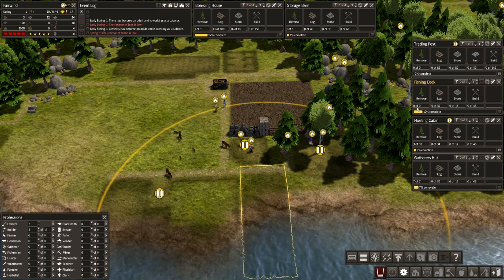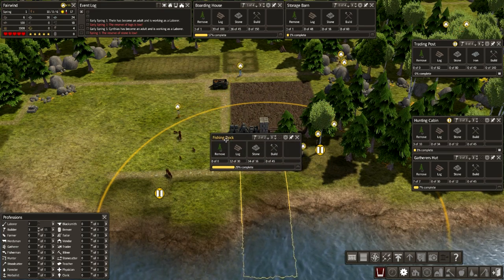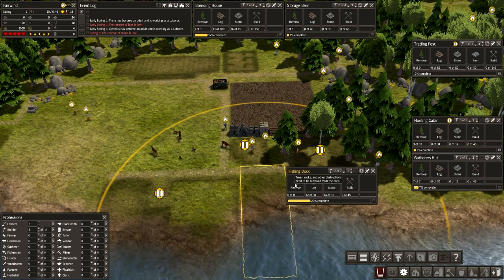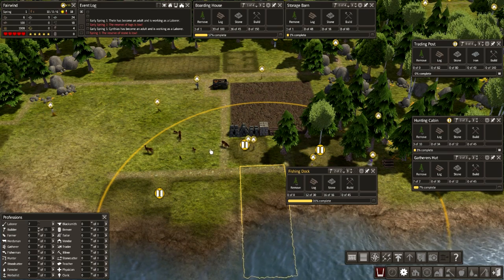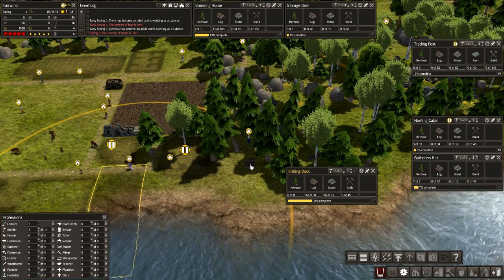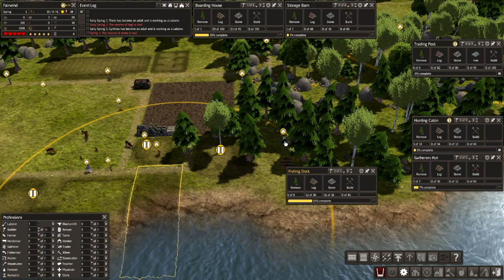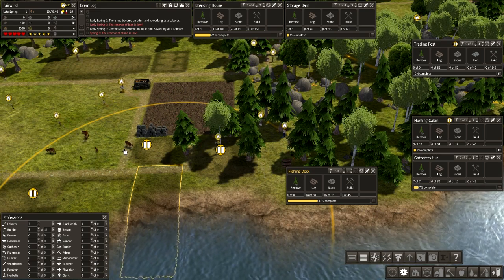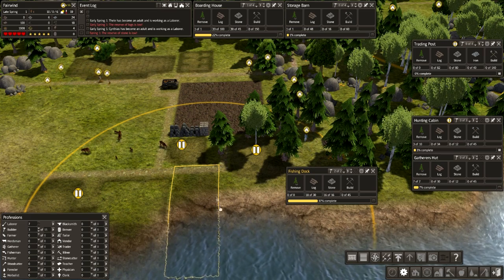Fishing dock - nothing to remove, thankfully. I haven't gone over this yet. We should go over the construction window of the individual items. Remove is not just trees - it's a picture of a tree, but it is also stones, iron, resources that have been collected, like these little piles of wood. They can be left around just about anywhere; they're not just where they're chopped down. Sometimes your villagers will bring them over and then just put them down for whatever reason.